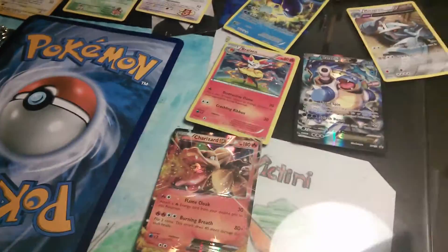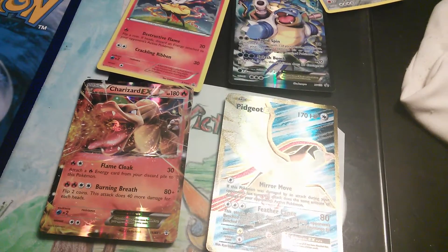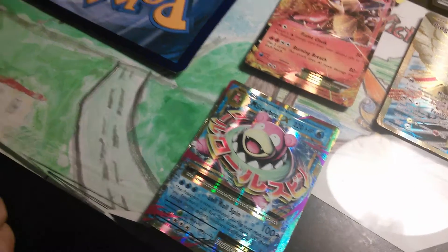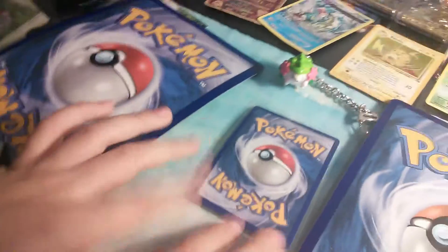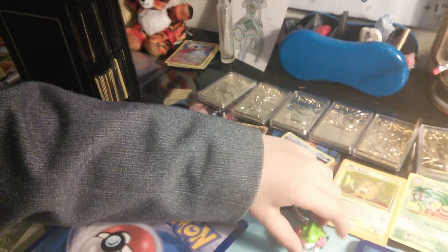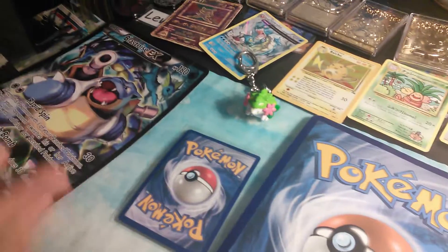This is the mystery card — I actually traded with my friend for this one minute ago, crazy. Then there's this Mega Slowbro, I traded for that half an hour ago. Now this is the mystery card — could you tell what it is from this? What surrounds it is a Blastoise X promo.